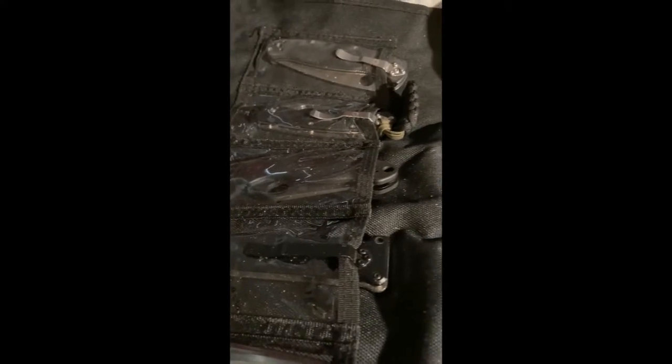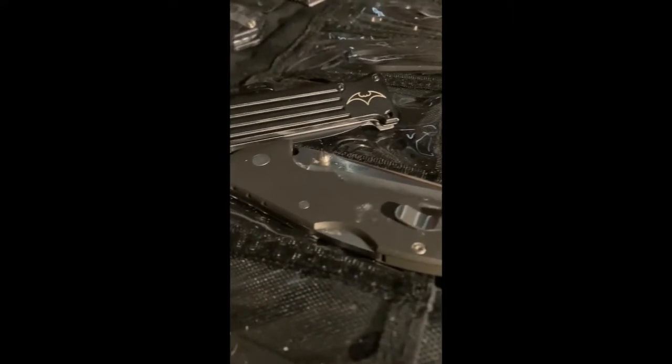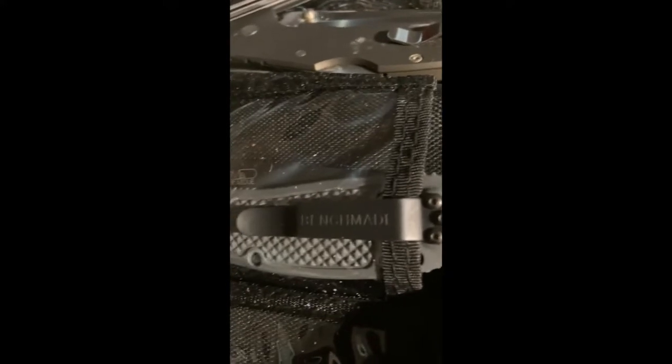The blacked-out Para 3 was recently sent to me by Notorious EDC Tom, who was generous enough to send that. There's also a Batman-labeled flipper that someone sent me a while ago — that person isn't on YouTube anymore. And here's the Code 4 from Cold Steel. After that is the Benchmade Rip Togan I won from Zack's Stuff a little while ago.